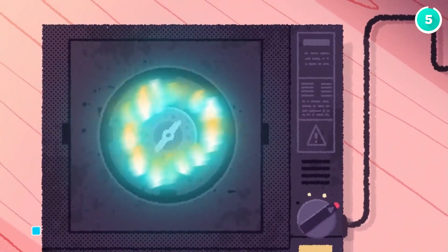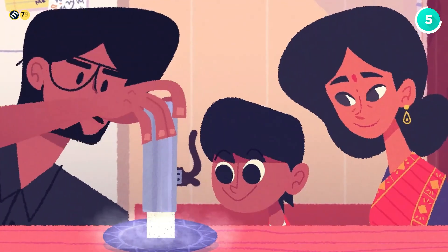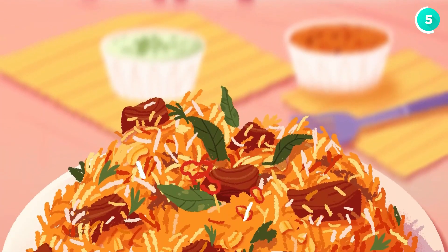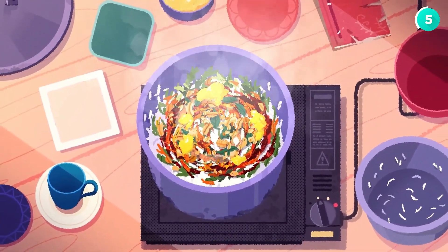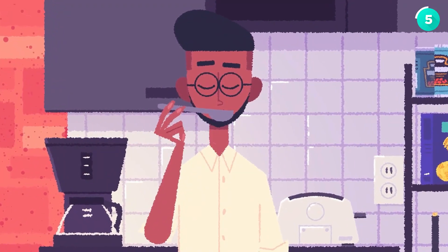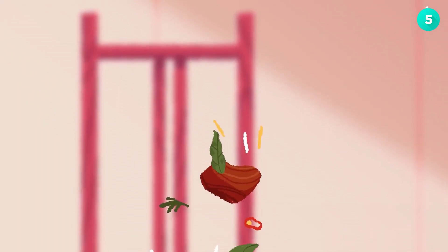Next up is Venba, a beautiful game that tells a story through cooking. It's about an Eastern Indian family that moves to Canada in the 1980s, and you get to experience their journey through the dishes they cook. The game combines memories, culture, and recipes to create something really special. Venba's simple yet emotional storytelling is perfect for the PlayStation Portal, letting you get lost in a heartfelt story that's all about family and tradition.